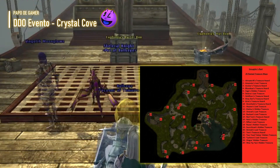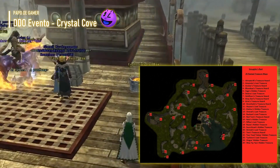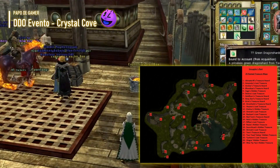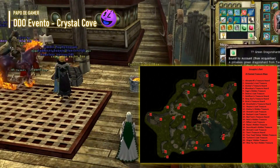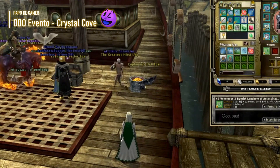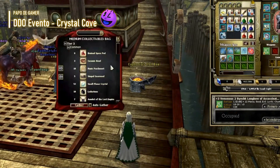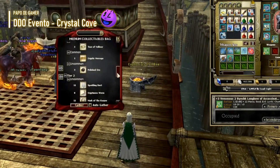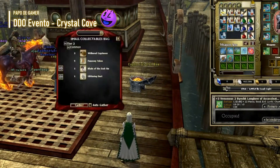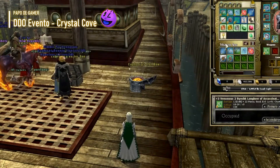Esta ilha agora é habitada por muitos tipos de piratas que ressurgem de acordo com o nível dos jogadores na área quando eles aparecem. Causar dano a qualquer pirata, independente do CR, oferece uma chance de queda de um item após a sua morte. Cada pirata morto tem a chance de dropar dobrões, mapas do tesouro nomeados, bússolas do tesouro, grog do pirata, renome da guilda, joias roubadas — somente capitães e tripulantes com nomes vermelhos raros.